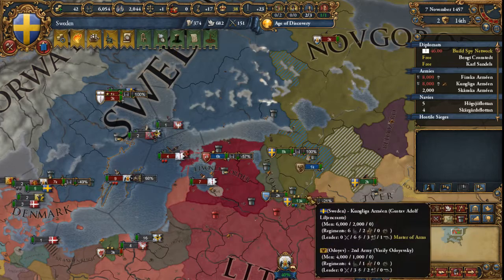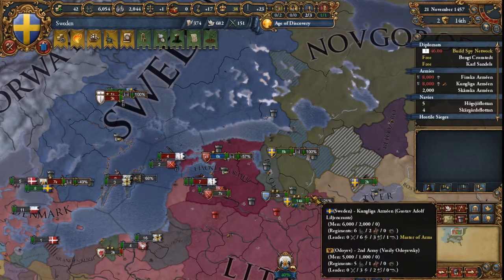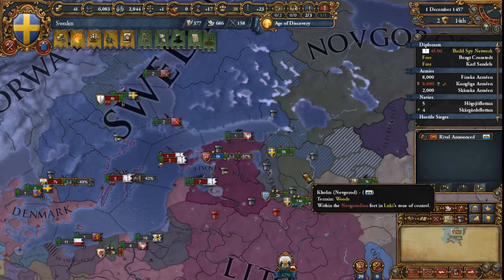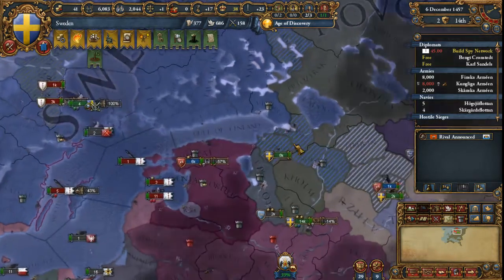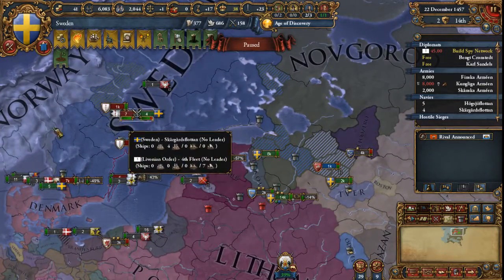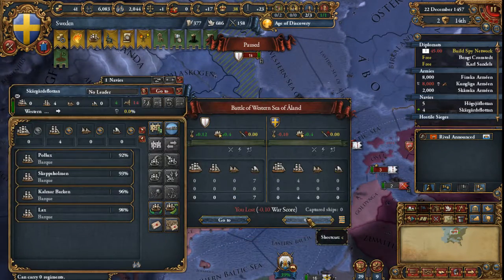We already got a wall breach — that's fantastic. We'll see if we can get even more war score against Novgorod. My barks are being attacked — run away, run away, barks!